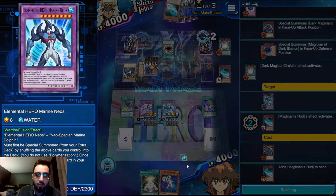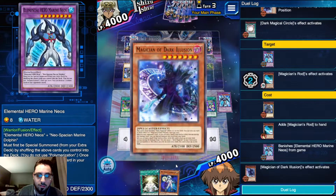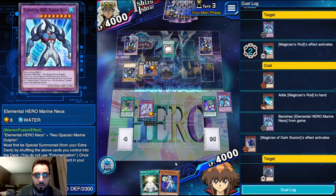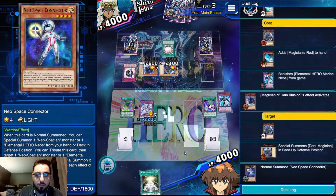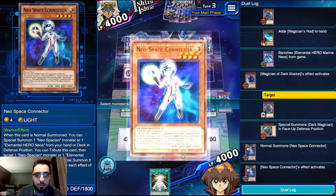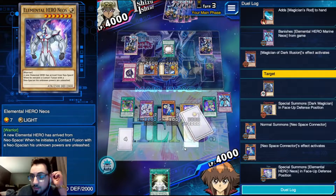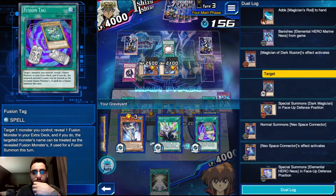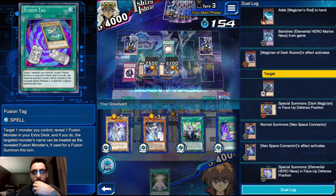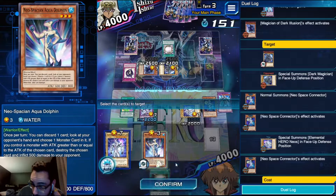I was going to say if he left the Dark Magician in attack, we might have had enough damage. I still haven't even normal summoned yet - I can just summon Connector here. This is crazy. Connector, summon Neos, tribute Connector - wow, this is insane.